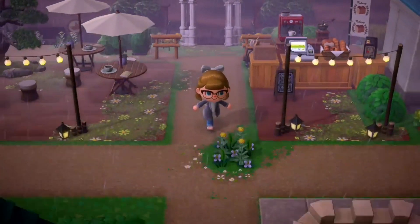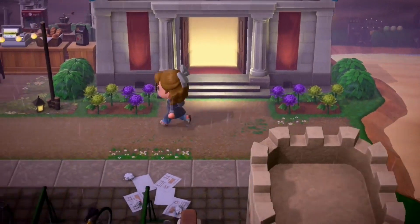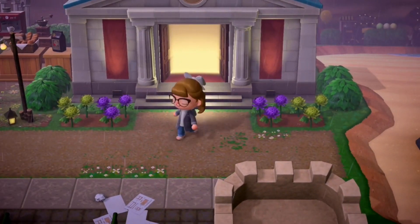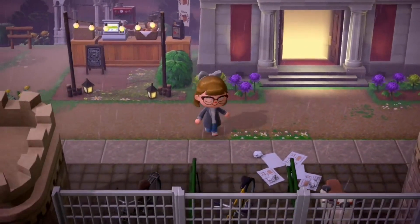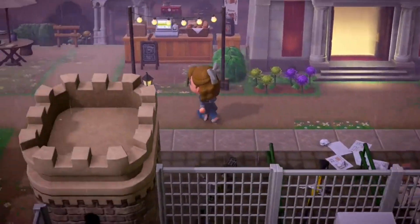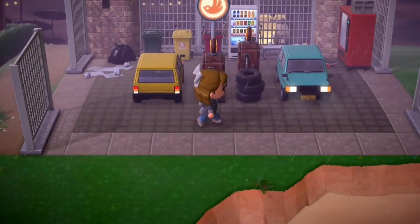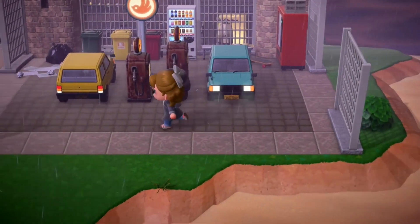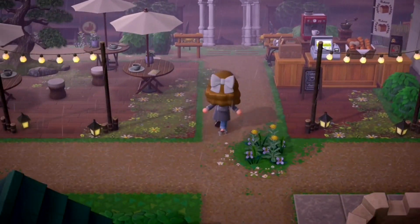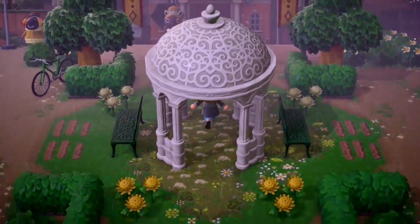We'll go down to Able Sisters first, and there's the museum here which I love. I like how it's just tucked away — I mean I love grand entrances to the museum, but I really like how simple this is. It's just at the end of the road and all the bikes are parked up outside. I don't really see many rainy islands. Fun fact: my New Leaf island, which was called Hyrule, was a rainy island — that takes me back a long long time.